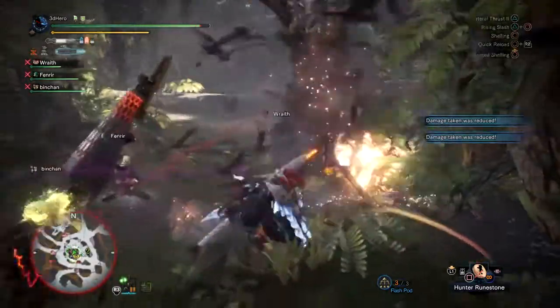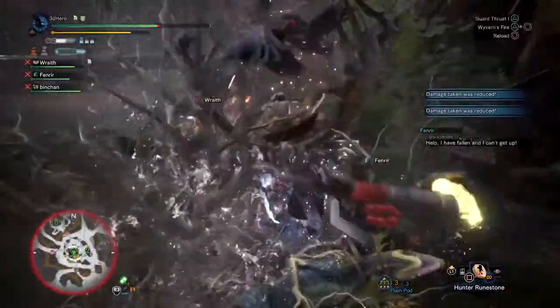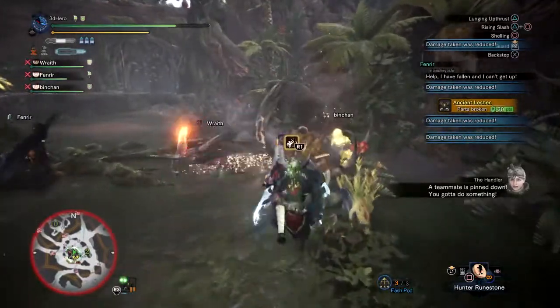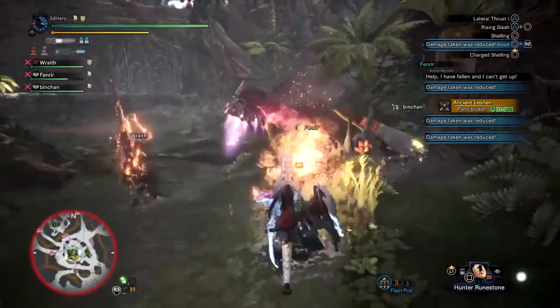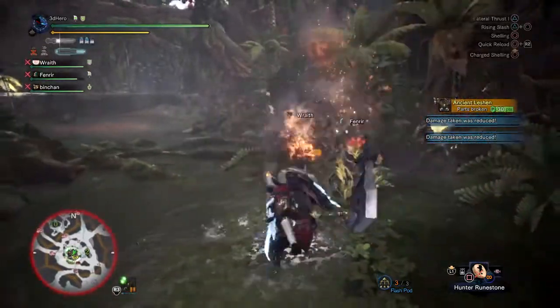Number 5: if you have a Temporal Mantle or an Apothecary Mantle, use them both. Both mantles can help with survival by either allowing you to dodge the most deadly attacks or buffing your status to render him immobile. Even the Healing Mantle has a place here, being able to absorb a bleeding attack head-on and saving you in the process.